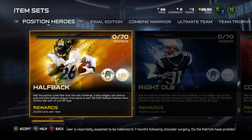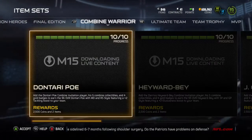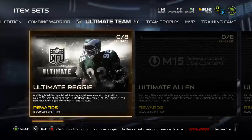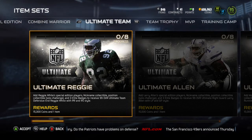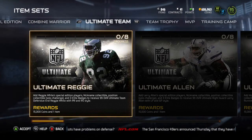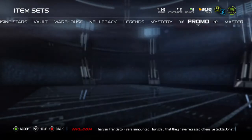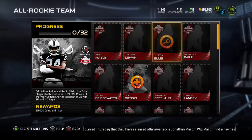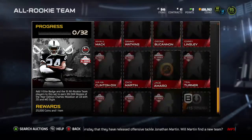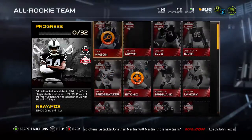Go check out my YouTube video — I got a whole series of coin-making tip videos. Tonight we're going to be covering how to identify what areas to look to flip coins in. In the last week or so, I've probably made 200,000 to 250,000 coins somewhere in that area, flipping guys out of the All-Rookie set. So there's your quick tip.